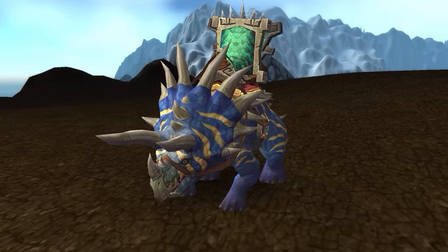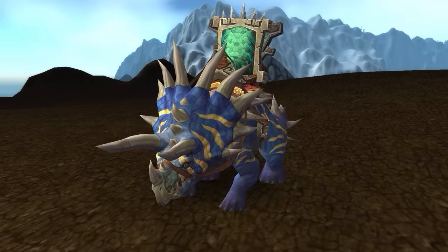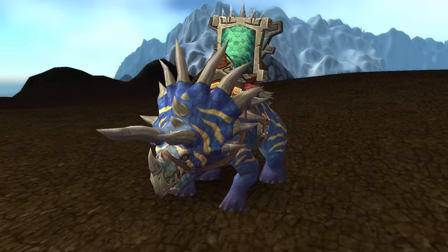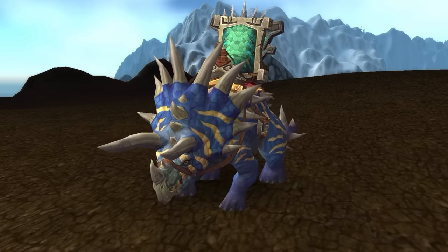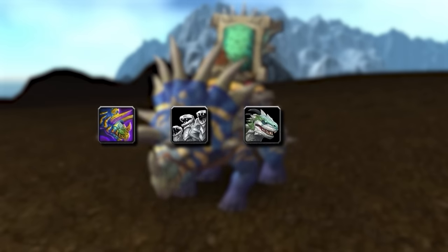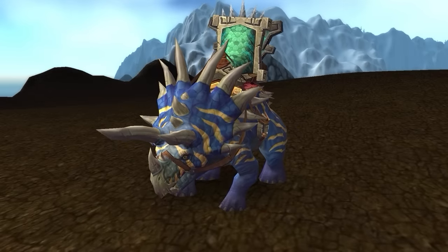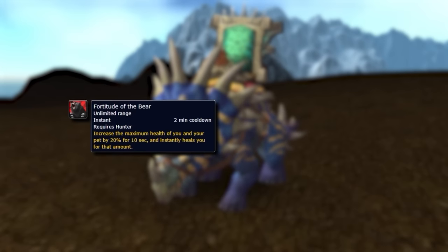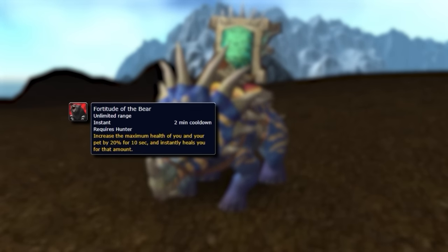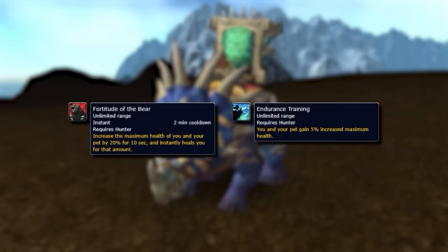For cases where you want more defensive utility, especially in setup-based comps, look for pets in the Tenacity family that still provide the Mortal Wounds effect — including Direhorn, Hydra, Lizard, and Riverbeast. These pets grant access to Fortitude of the Bear, acting as another Battlemaster Trinket, and Endurance Training for a passive health increase to both you and your pet.